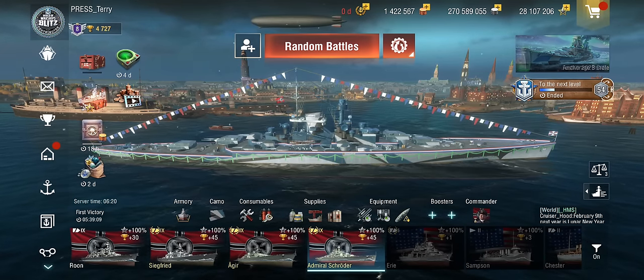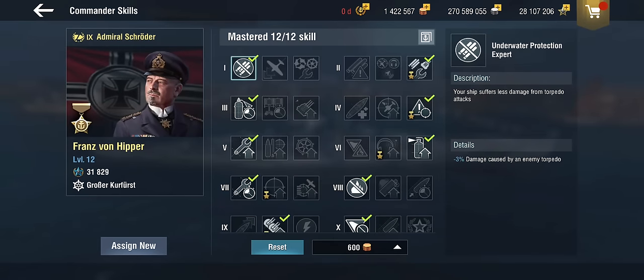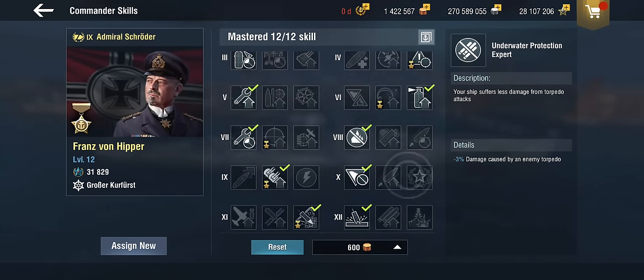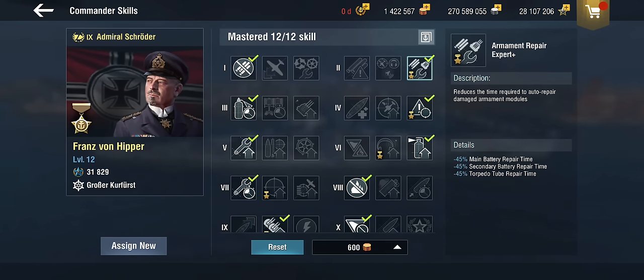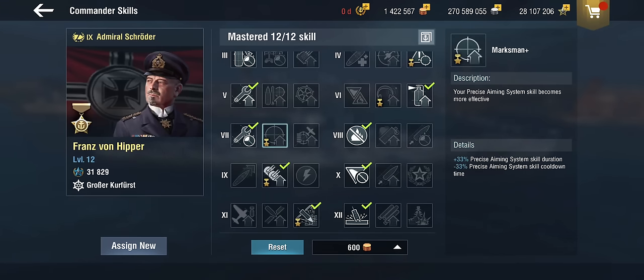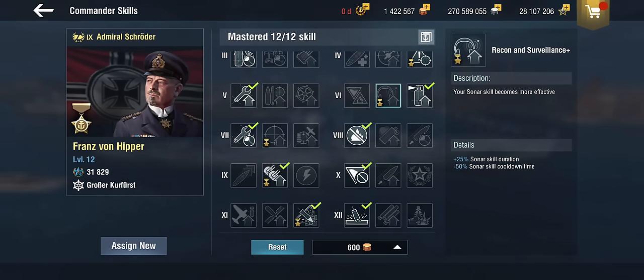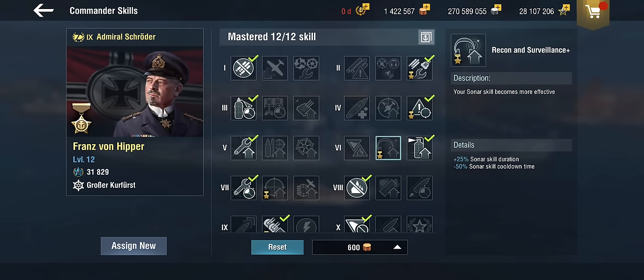As usual, I have played with two setups: one with no permanent camo — just standard seaborne assault and a regular commander — and I've actually put Von Hipper in here. The four skills you really want out of Von Hipper: armament repair expert, because the secondary turrets tend to get shot off quite a bit and you need those; sixth sense, very much — knowing how many people are targeting you is crucial, and knowing when to turn tail and run is very useful. You obviously don't need the marksman skill, so that's a little wasted. I don't feel the recon skill on this ship; I'd rather try to regain as much HP as possible. Also, obviously we're not taking the battlefield support, which means we only get one sonar, so the 50% cooldown is completely wasted.